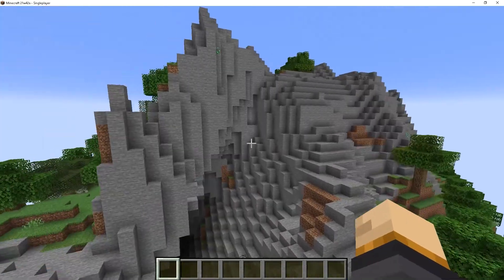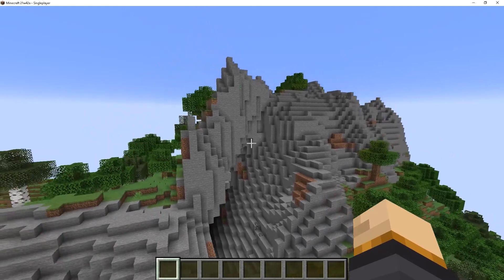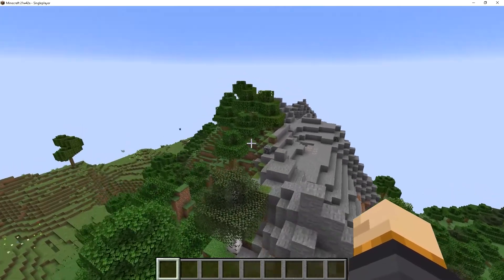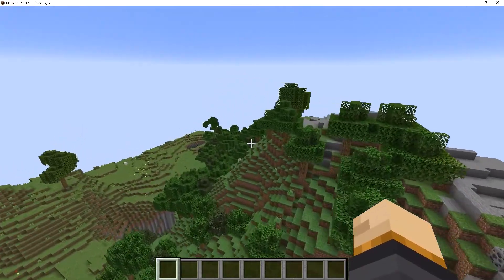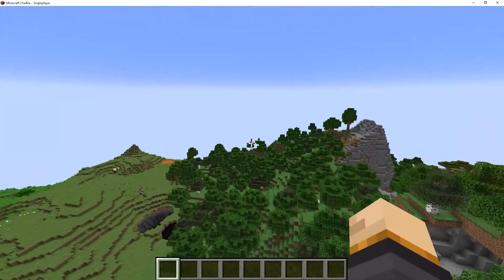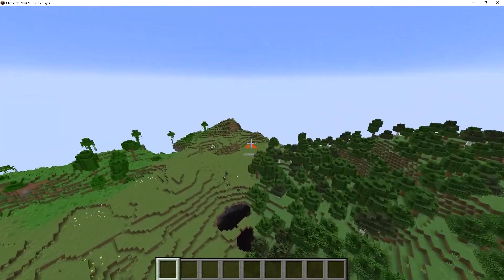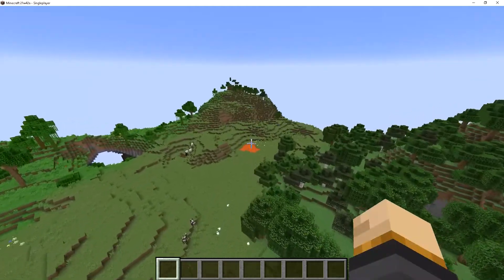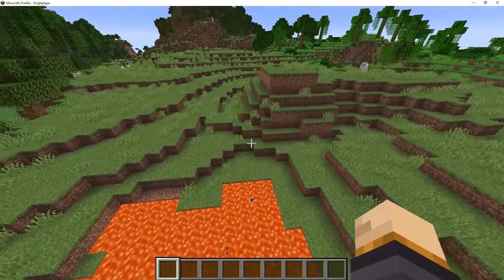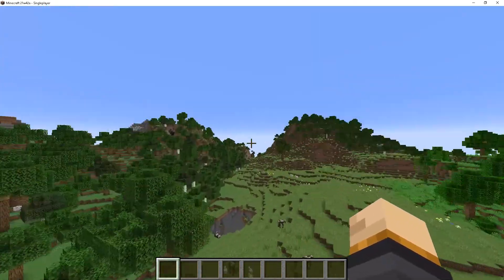We're going to begin with world generation changes, and to begin with, we have Lava Springs. They can now generate up in mountainous and snowy terrain. If you play Minecraft and look around the world, you've probably run into a few lava holes in the ground — that's called a lava spring. They can now be found up inside the mountains.